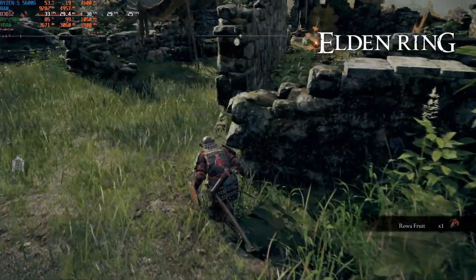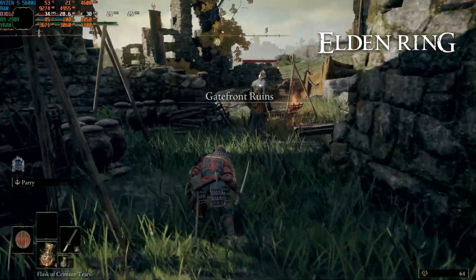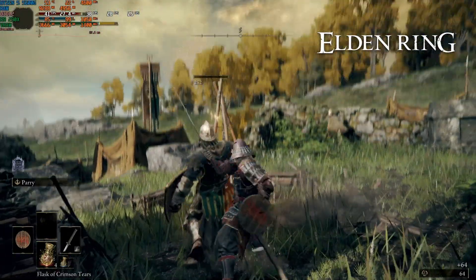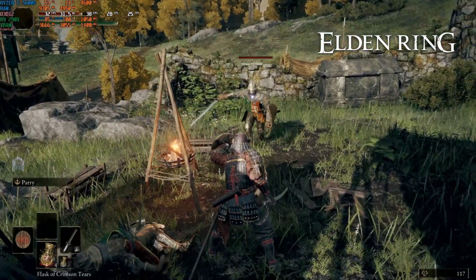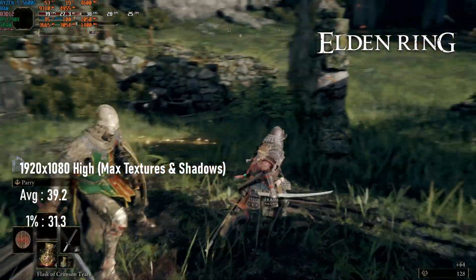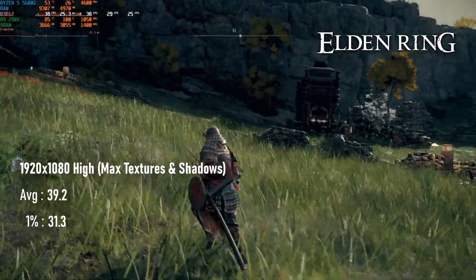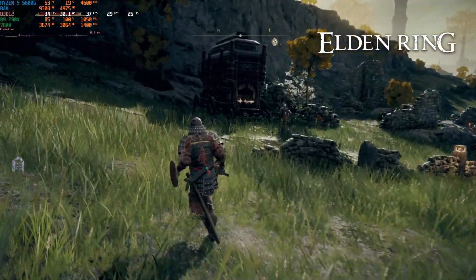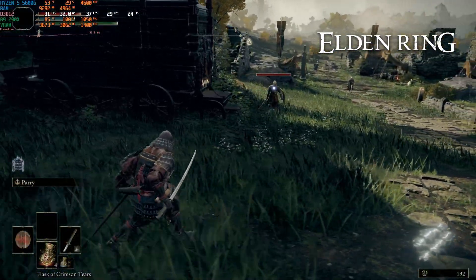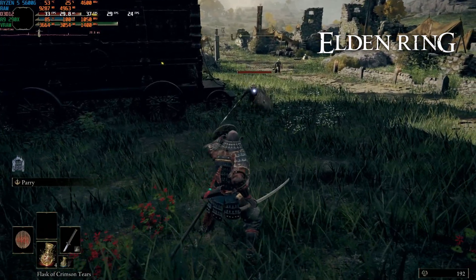I did a whole video on Elden Ring testing it using the R9 290 at various settings, and I don't think the 290X is going to be different enough to warrant redoing all those tests. I benchmarked instead at 1080 high, with textures and shadows turned up to maximum, and the game seemed perfectly content with this, averaging 39 FPS. The 290 couldn't hit 60 or even 50 FPS at 1080, and the 290X isn't going to do that either. Dropping to 720p might help if 60 FPS is your pain point, but you might want to investigate the lossless scaling app to try and enable FSR.